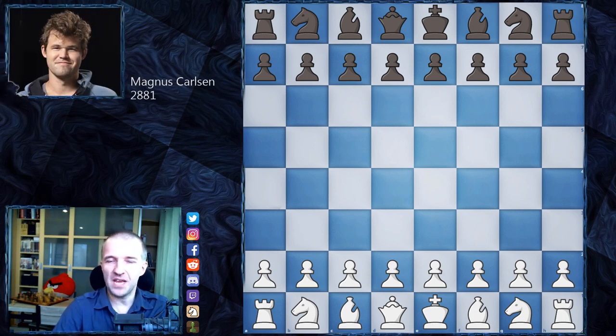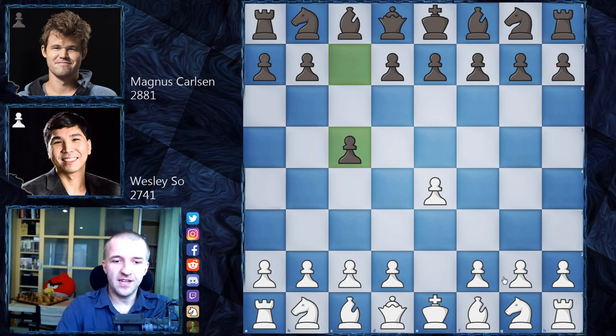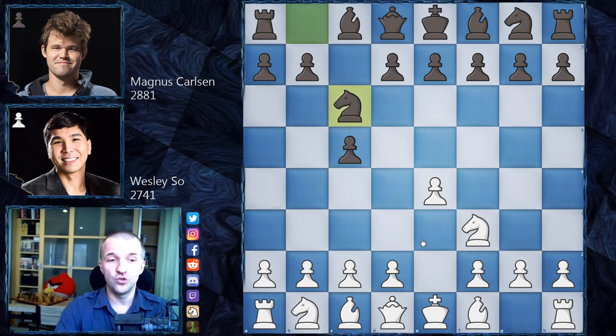Magnus Carlsen with the black pieces in the first game against Wesley So, who opened e4. We have c5, so Sicilian Defense, knight f3, knight c6, and now Wesley So didn't choose the most popular open Sicilian but went for bishop b5, the Nezmedinov-Rossolimo attack.